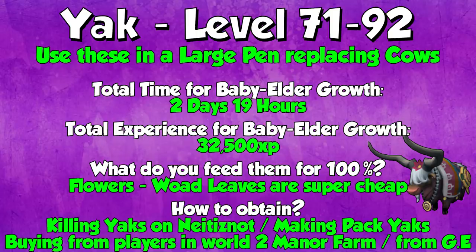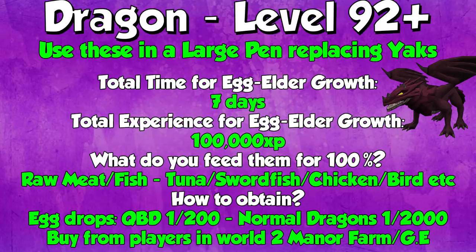When it comes to the large pens, you want to do Yaks from level 71 to 92 — these will replace your cows. The total time for a baby to elder yak is 2 days and 19 hours. The total XP from baby to elder is 32,500 — yaks are actually pretty damn good, especially when you can start doing them at 71. Just feed them flowers — Woad leaves are super cheap and the best flowers to feed them. To obtain yaks, if you're an Iron Man you can kill the yaks on Neitiznot or make pack yak pouches. If you're not an Iron Man, I highly advise buying them from players in World 2 Mana Farm or from the GE — they're pretty cheap and very good GP per XP.